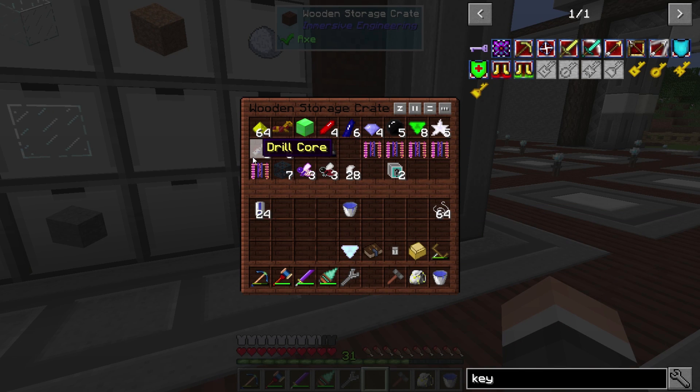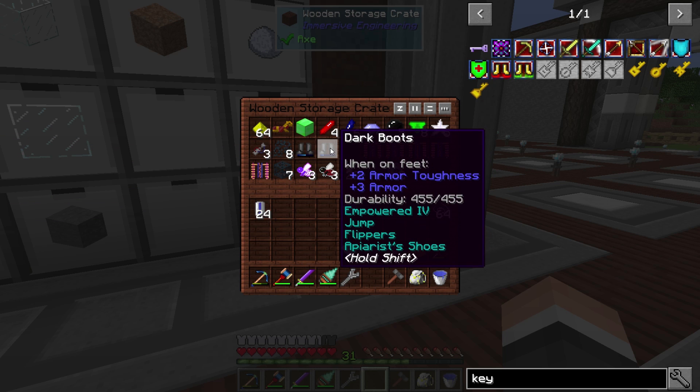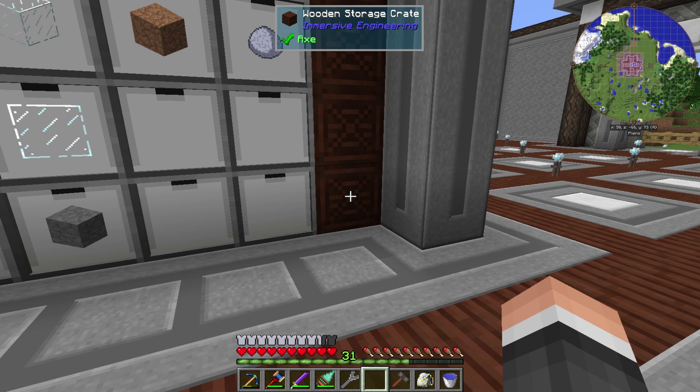I went to the nether and spent about an hour and a half to two hours there. I got a whole bunch of stuff. I want these boots — they're actually really good: powered forward, jump flippers, apiarist. They just need like jump two on them and they're pretty much done. Pretty cool anyway.